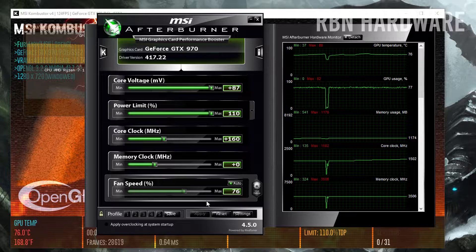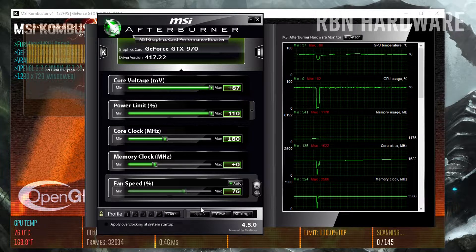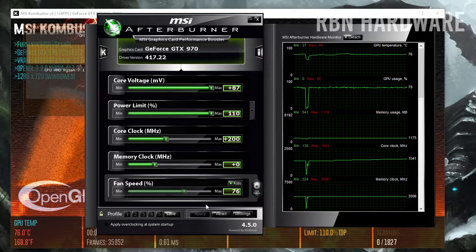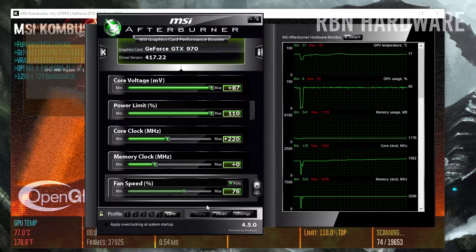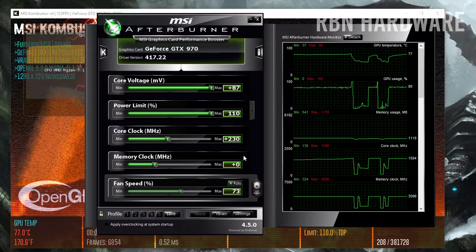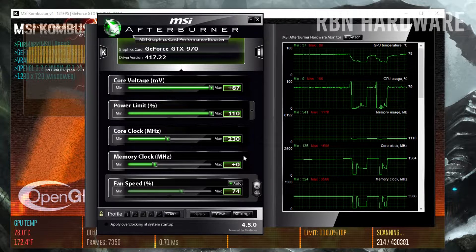A black screen or driver crash is what typically happens when you've reached a frequency the graphics card processor isn't able to handle. Once your graphics driver resets back to normal, you want to reduce the core clock frequency by 5 MHz, hit apply, and run Combustor again. If you at any point end up with either artifacts, too high temperatures, or too high fan noise, you want to reduce the core clock frequency by another 5 MHz until you reach results you're happy with.